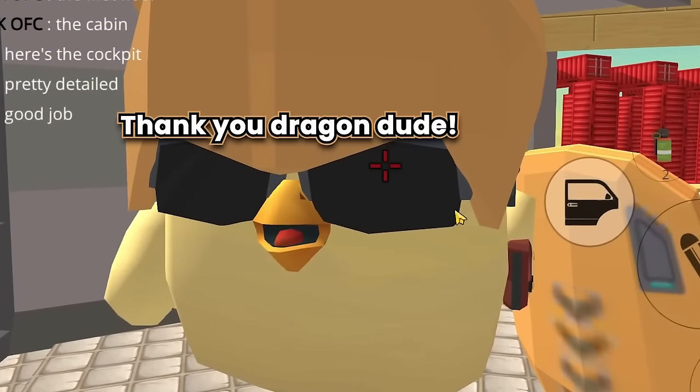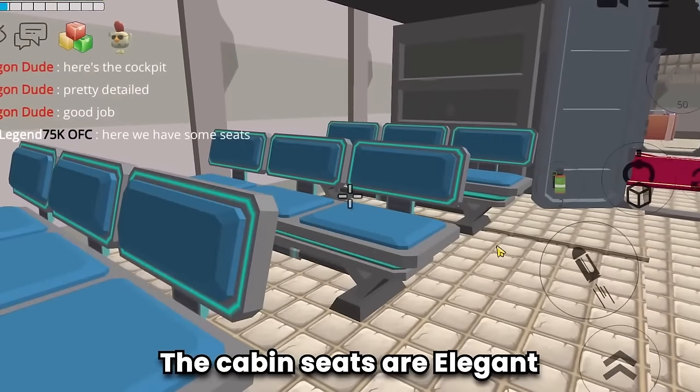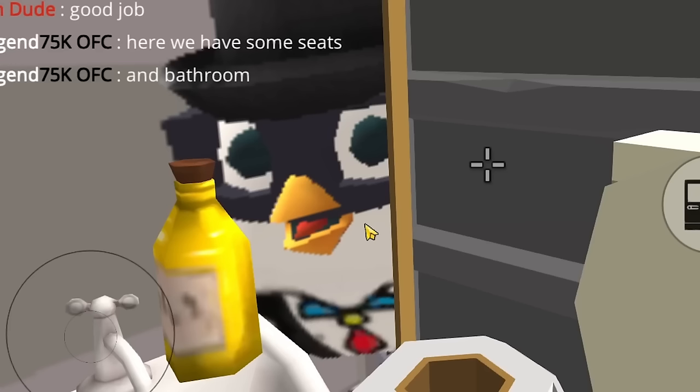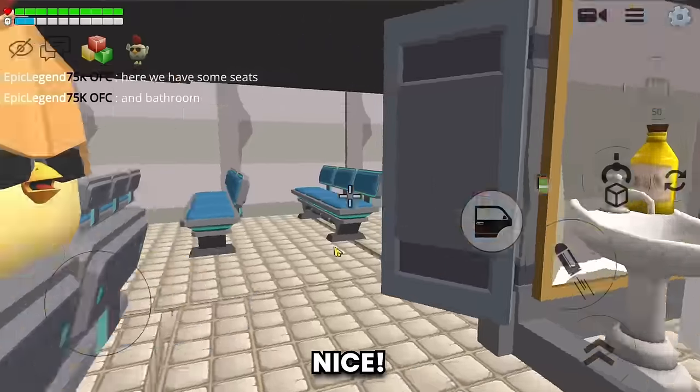Thank you! And here's the cabin — look at this guys, the cabin seats are elegant. There are even TVs too, and there's also a bathroom. The bathroom is also made with detail.